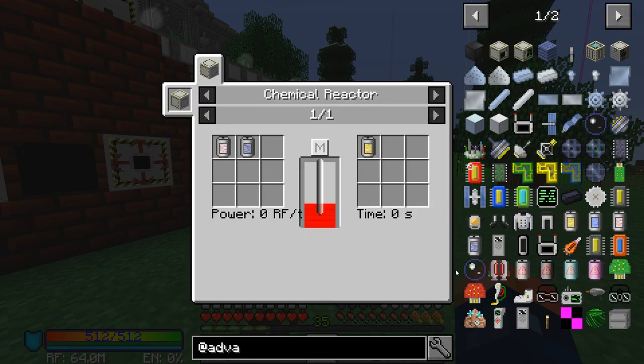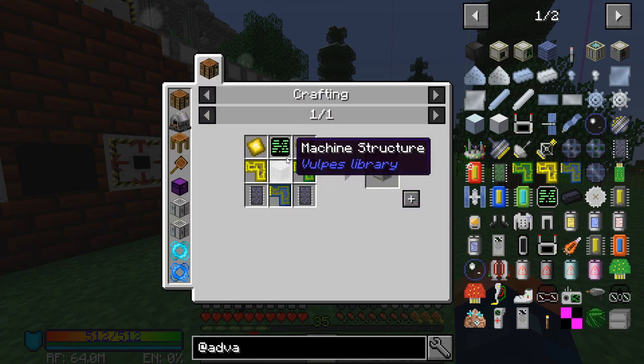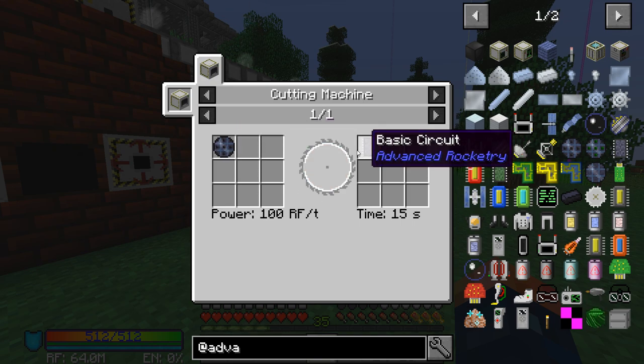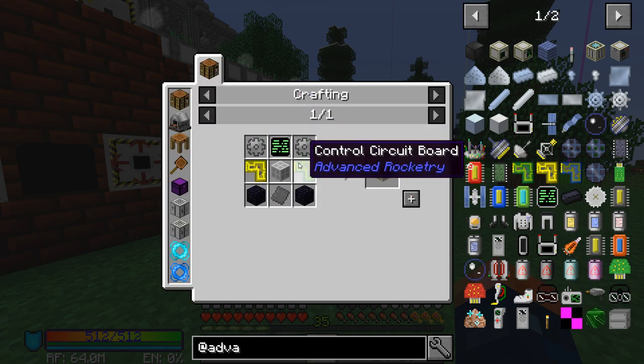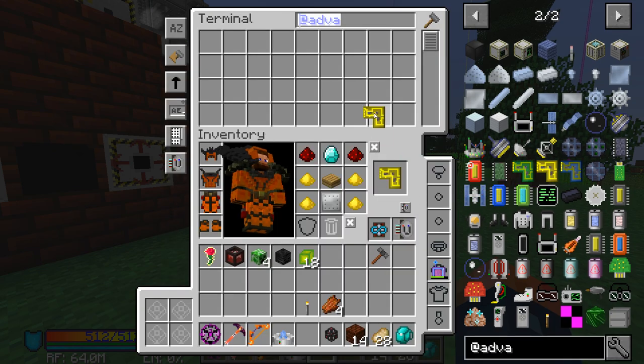To get rocket fuel, that's something we're going to need — we're going to need a chemical reactor. This guy requires a silicon bull, and it requires basic circuits which we need a cutting machine for. The cutting machine does not require that, so we can actually make the cutting machine right now.